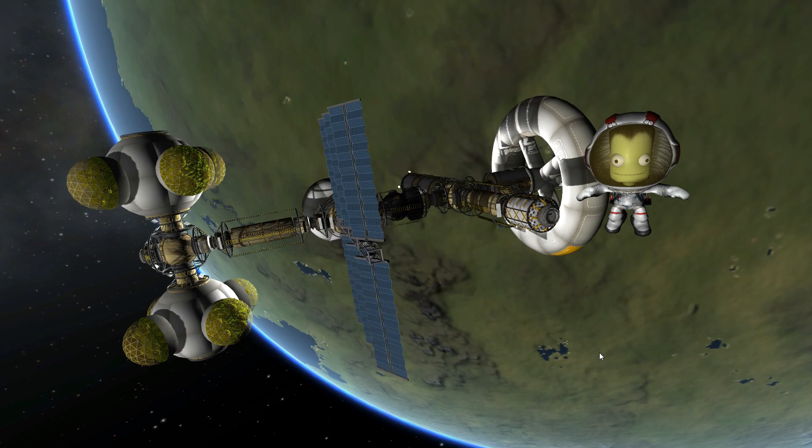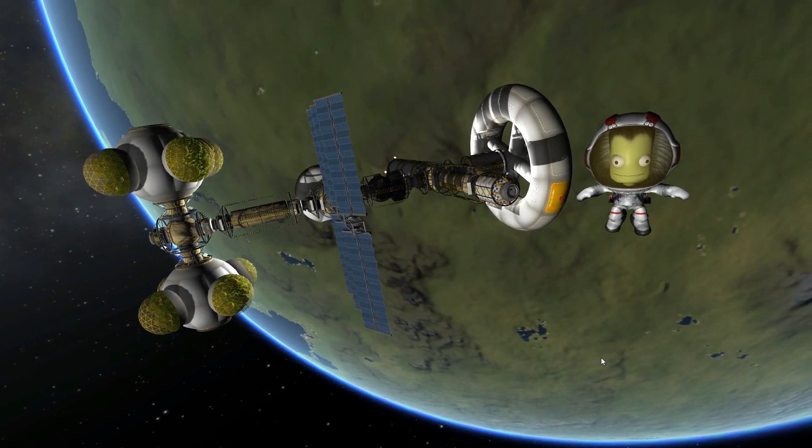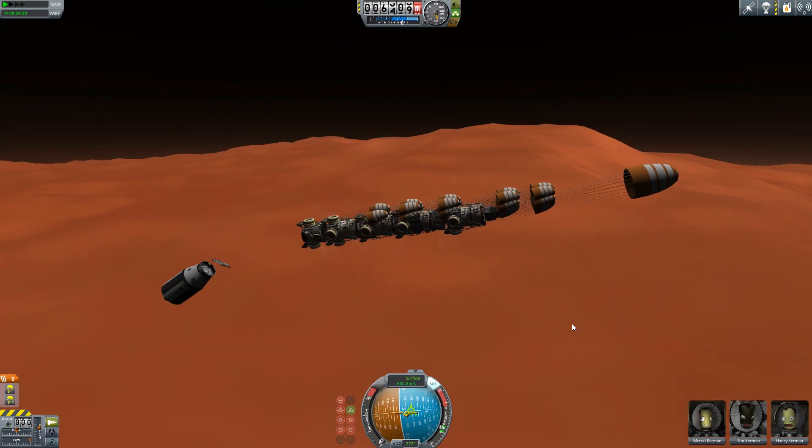In addition to producing Life Support, MKS also allows you to mine resources and process them into the goods that your base needs. And if you have Extraplanetary Launchpads or Pthane installed, well you can also make fuel and crafts as well.